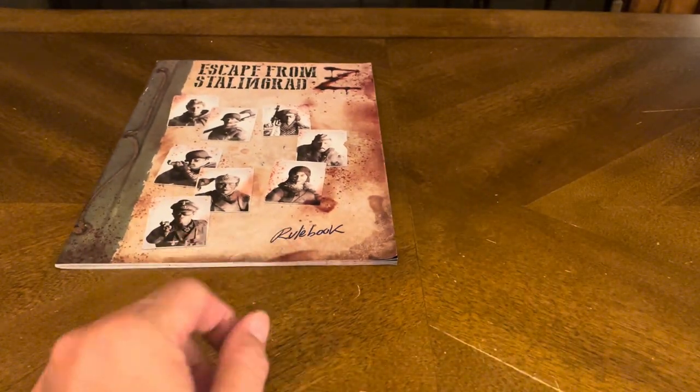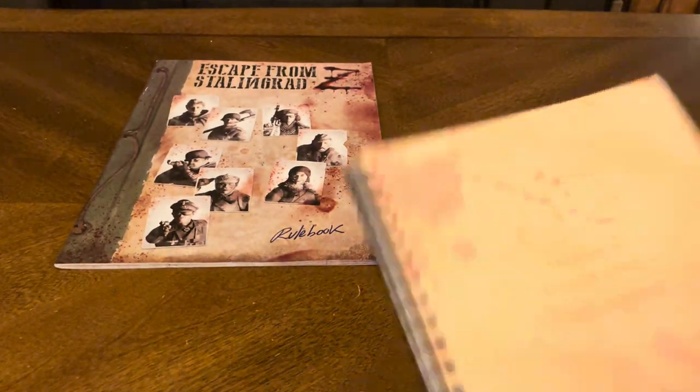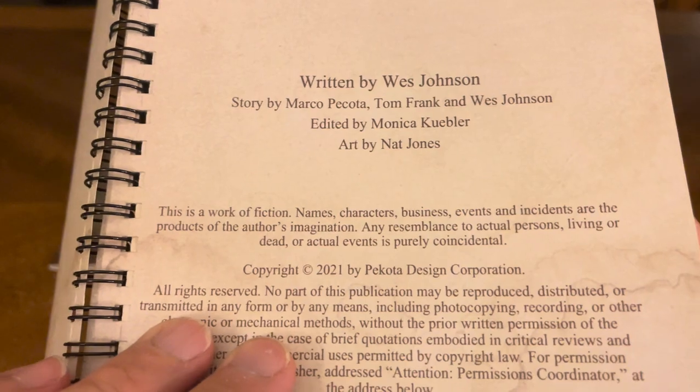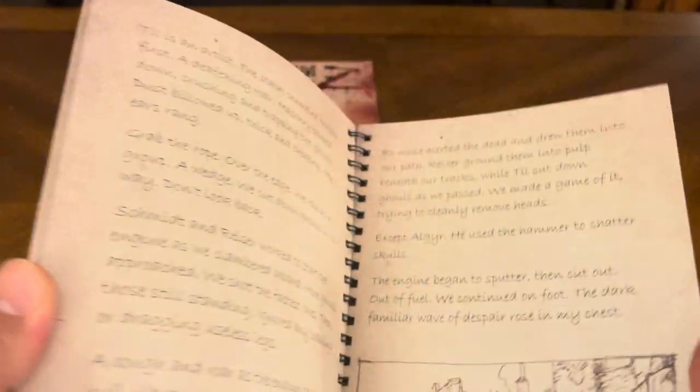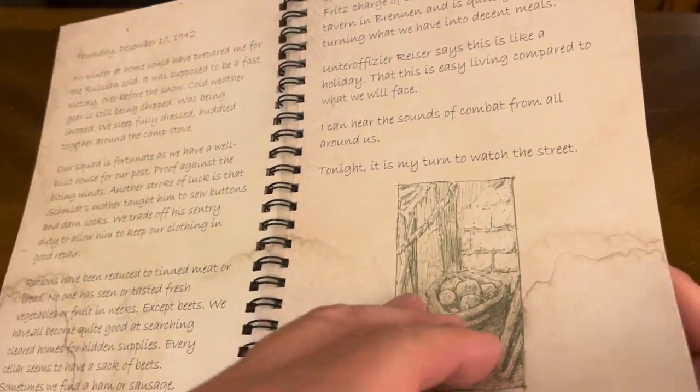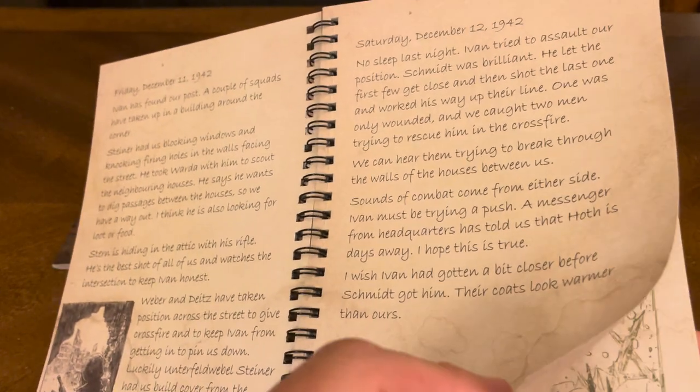That's your rulebook — it took about 17 minutes to go through it. Then we have another book here: 'Stalingrad.' It's basically background information about the story — a book you can read independently of the rulebook that gives you background to everything that happened and gets you set up in the moment. It's about the characters.